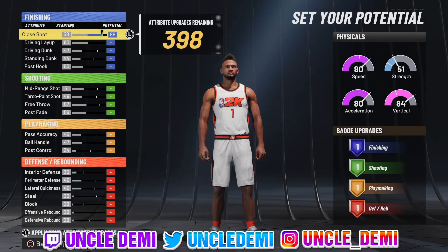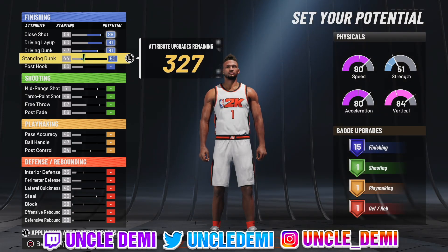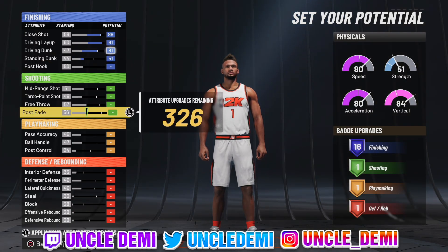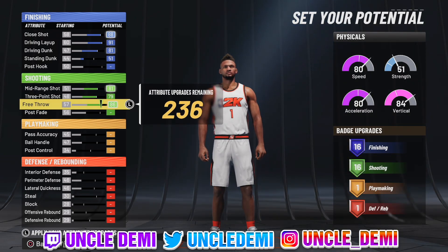And then what we're going to do is this: we're going to max out the close shot, the driving layup, the driving dunk. We're going to go 51 on the standing dunk. And then we're going to max out our mid-range shot, our three-point shot, and our free throw.